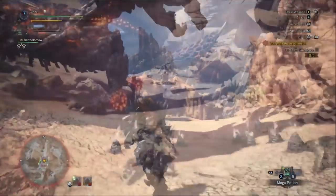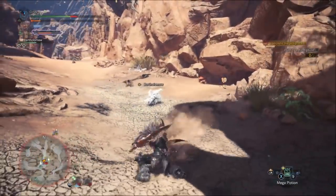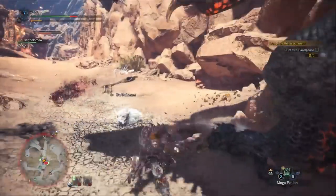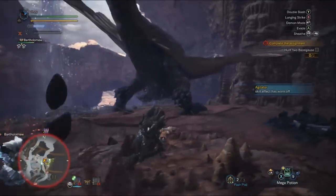Another move is the fire blast attack: he steps back and then blasts a fireball at you. Simply rolling at the right time will be fine. The fireproof mantle may negate some damage if you're hit by it.